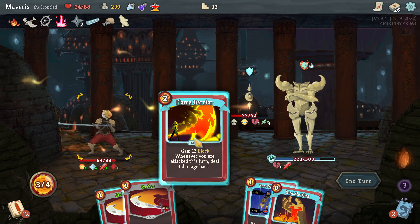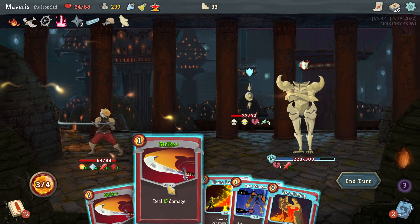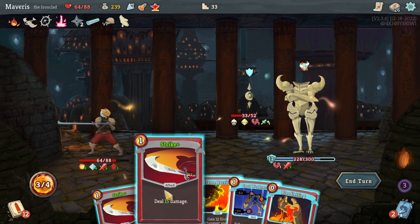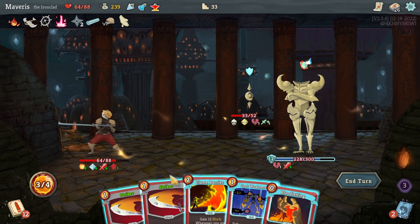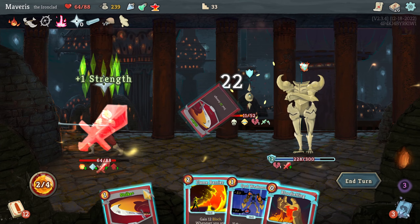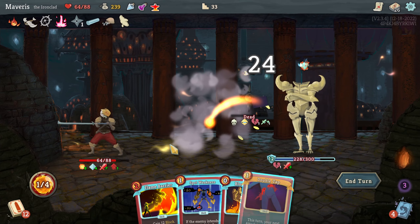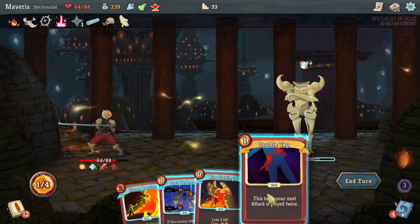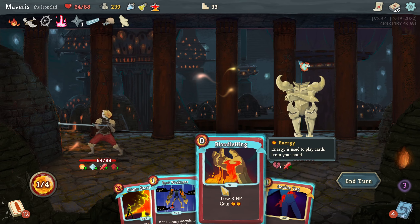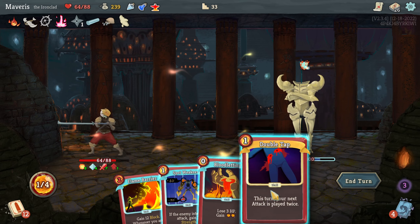Not gonna be attacked this turn. 15. So I'm gonna go — these are 15, 22. I'll take that guy out. And then I get bloodletting and flame barrier. It doesn't seem that good though. I'll just float them in, I think.